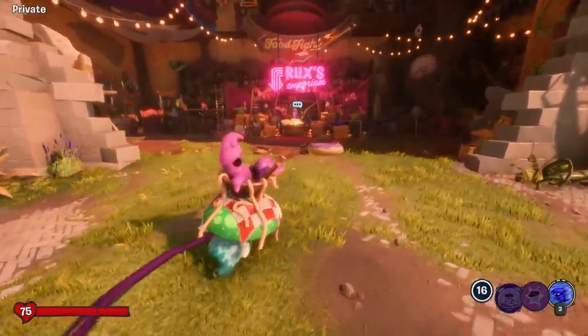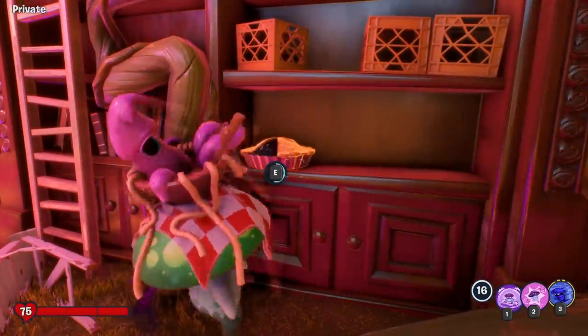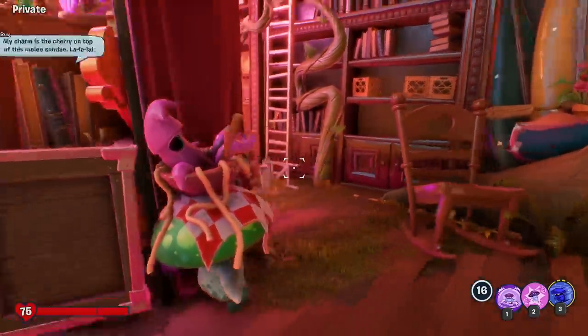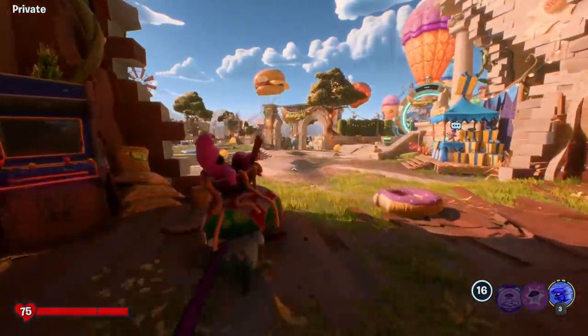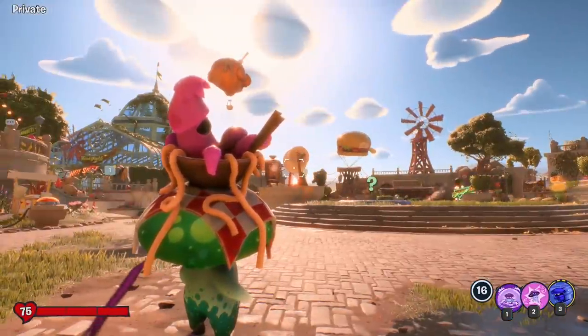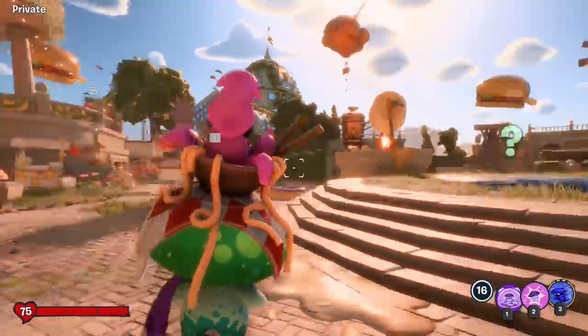The first one is over here, just kind of on the bookshelf right here behind Rux. One pie collected, one of 24. We're going to go ahead and do a video showcasing more about the food fight event, but this is just kind of a one-off guide video showing how to find collectibles. We'll see how it goes.